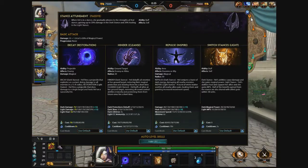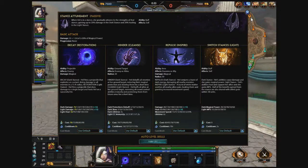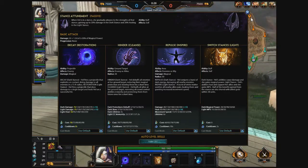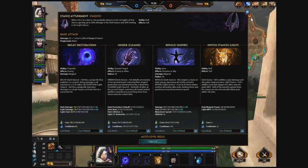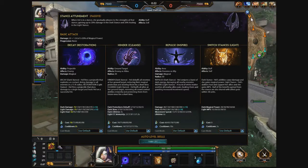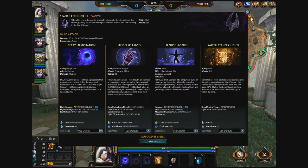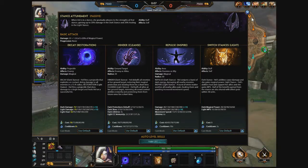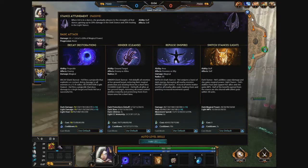In the light stance, it's called Restoration. Hel fires a projectile that does damage to a single target and heals Hel on a successful hit. The second ability is Hinder slash Cleanse. In the dark stance, Hel debuffs all enemies at her ground target location, reducing their magical protection and slowing them for a short time.